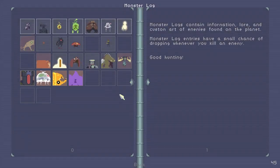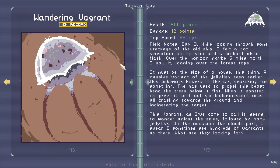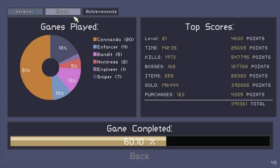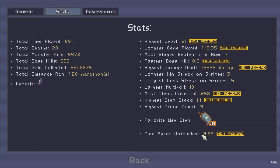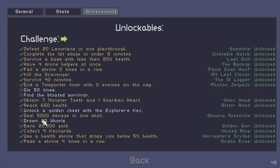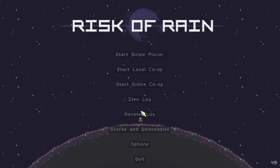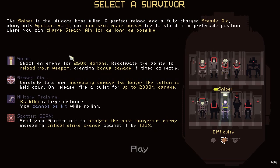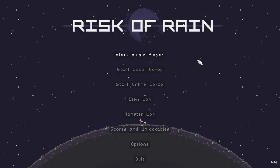Monster log — I got a few new things. Young vagrant and some stuff I don't really care about. Almost 10 minutes untouched. Highest item stack was 14, highest drone count was nine. I was one-shot for 18,000. Fastest boss kill: 0.3 seconds — possibly. That's about it. I'll play some of these guys that I haven't done before — Huntress, Engineer, Sniper. Thanks for watching. Sorry it was a choppy episode.